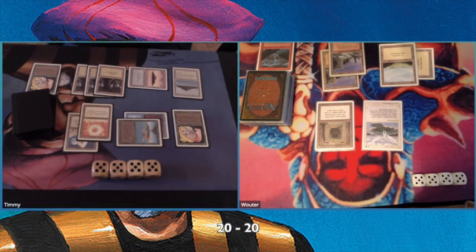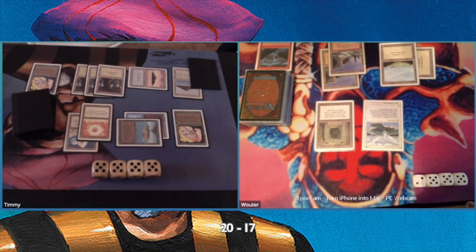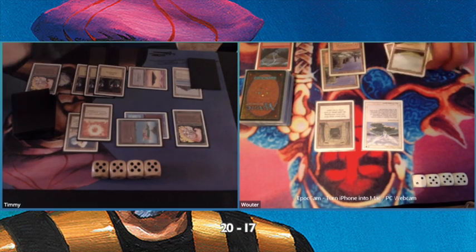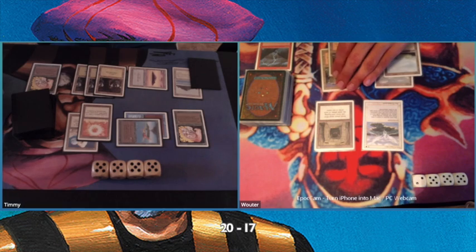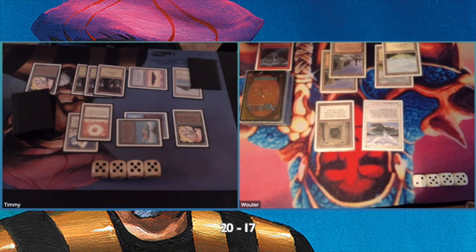I'm putting an Unstable Mutation on my Birds of Paradise and swinging in for three. I just want to put some pressure on the board. I'm not drawing my Mahamoti Djinn or Serendib Efreet at the moment.